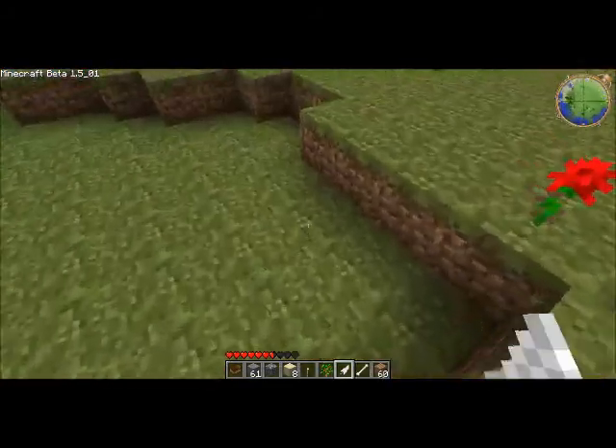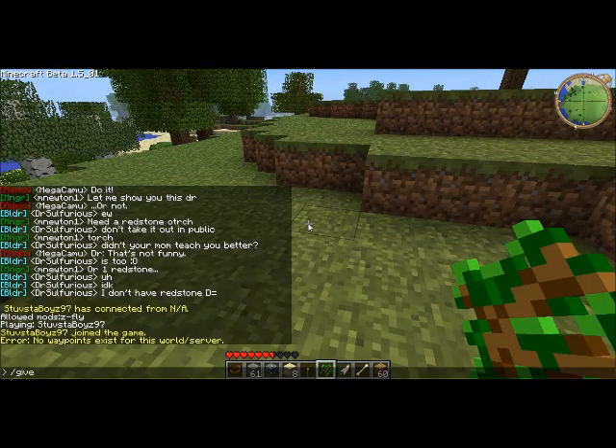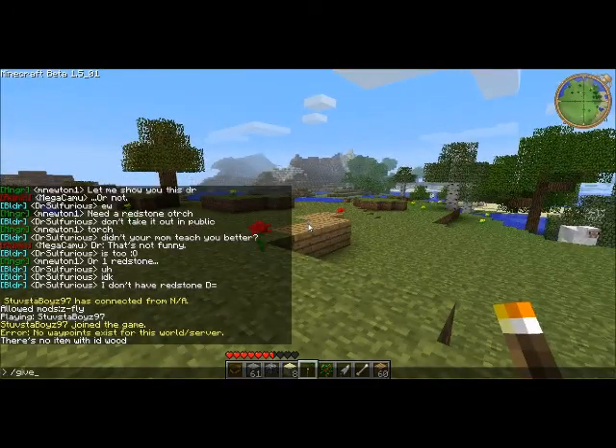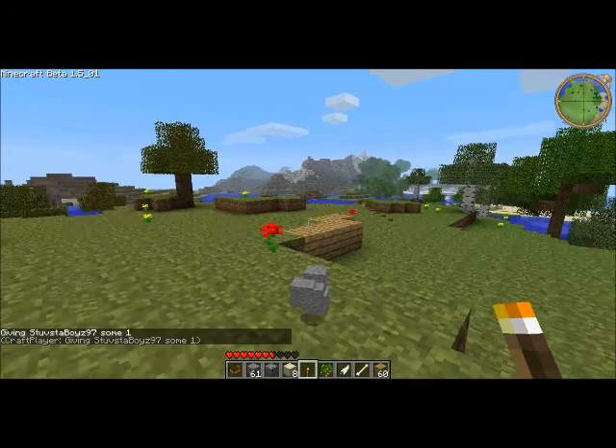To give other players stuff, you do slash give and then their name. You need to put your name or somebody else's name, and for example stone, then 64. There you go — now I have stone.